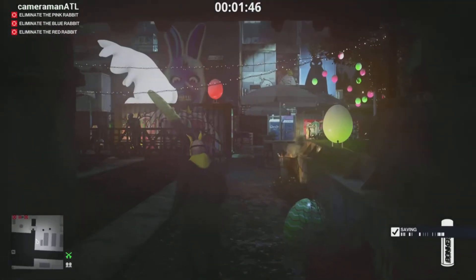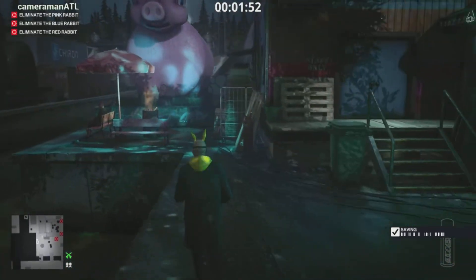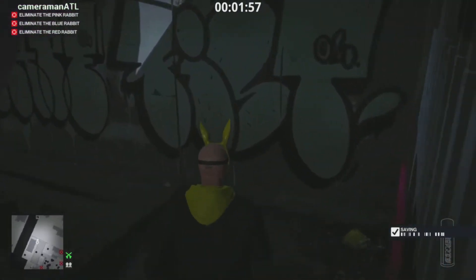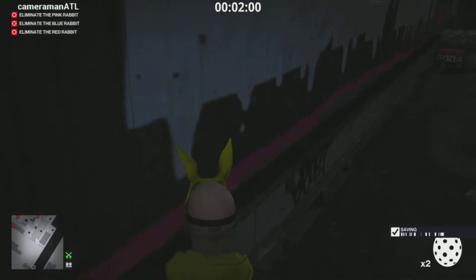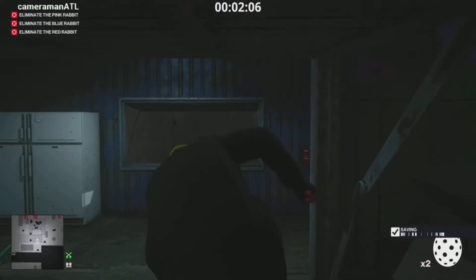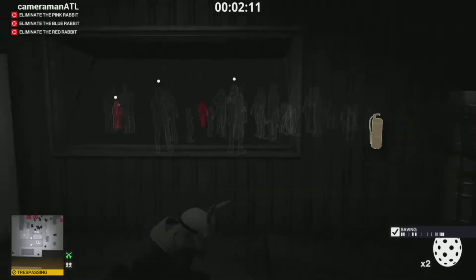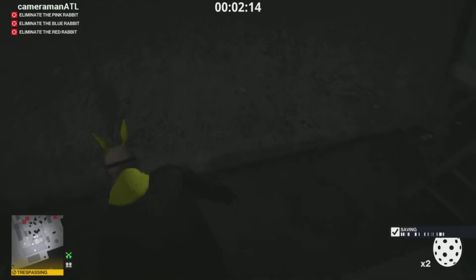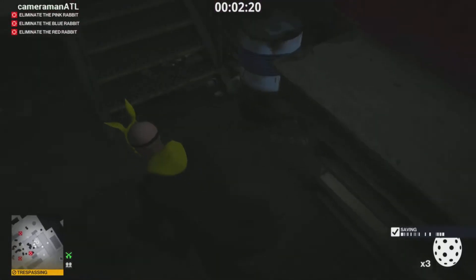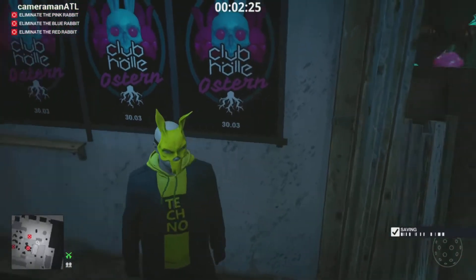The red Easter egg is going to be over in that corner behind the pig. The rabbit does run over here once you kill all the other rabbits. Grab that second Easter egg, jump through or go through the door, and watch out for the sleeping man to your left. The third red Easter egg is in here — I grabbed everything I could just in case.